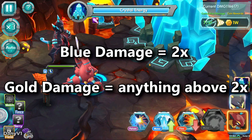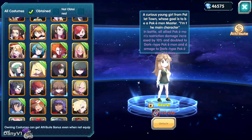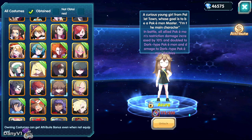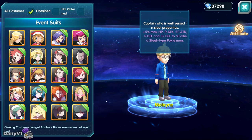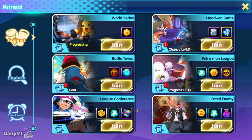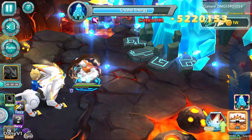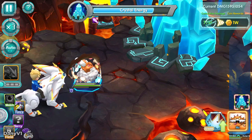If you are still confused about the difference between blue damage and gold damage: blue damage is always 2x damage, and gold damage is anything above blue. Even if you only have this costume on your account, which increases the restriction damage to all of your Pokémon by 10%, you will start doing golden damage instead of blue damage. Going to my account, I have the costume we were talking about, and on the crystal challenge with just one Pokémon on auto, I am doing yellow damage because of that extra restriction from the costume — so I am doing above 2x damage.